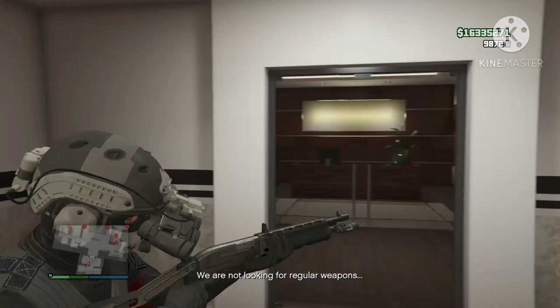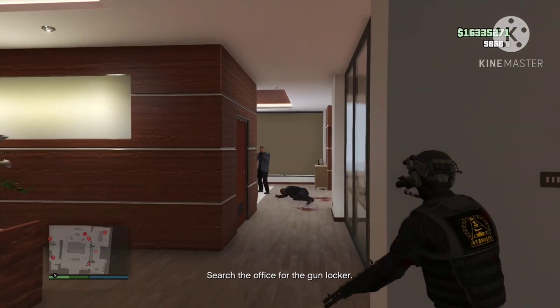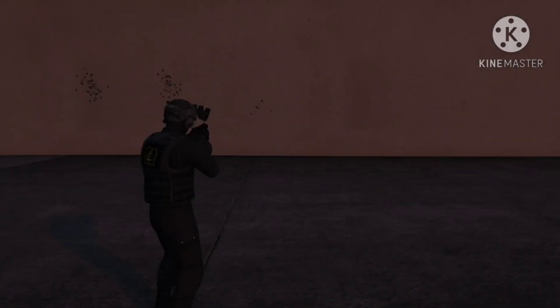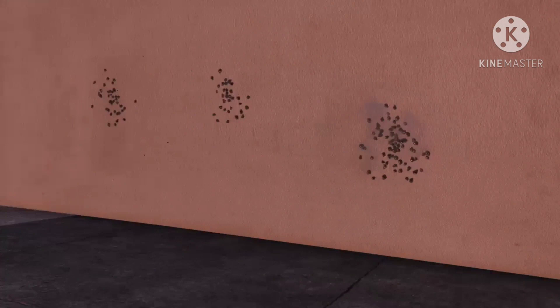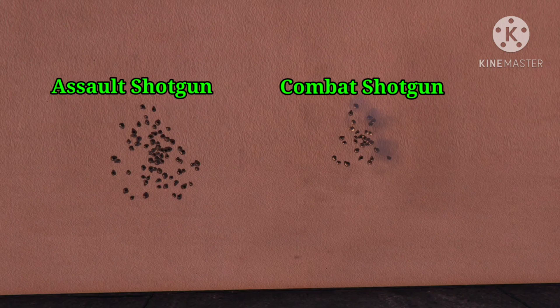On to the part of the video that I know a lot of you clicked here for — is the new Combat Shotgun any good, and how does it compare to the other shotguns we already have in the game? The new Combat Shotgun is not just for showing off. It's got a good combination of a tight spread like the Pump Action Shotgun with the automatic capabilities of the Assault Shotgun. Shotguns do rely on a little bit of RNG, but right off the bat you can tell this shotgun has a smaller spread than the Assault Shotgun. When dealing with players or NPCs with particularly high health, the Combat Shotgun is going to pack a bigger punch with a smaller spread.